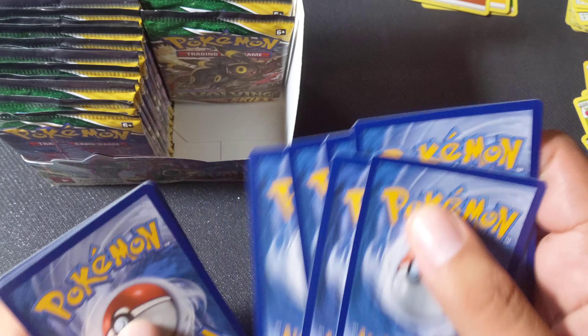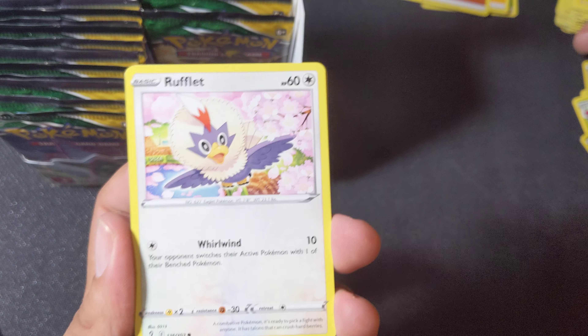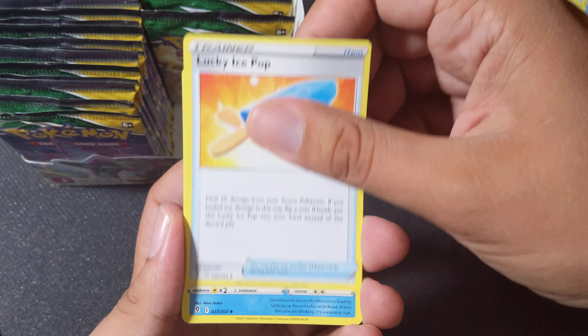And you know what I was really hoping? That Fusion Strike would not look so good. But it looks amazing. Did y'all see that ETB — the two of them? Of course, they make two ETBs. They're always going to make two ETBs because we're suckers and we're going to buy them both.